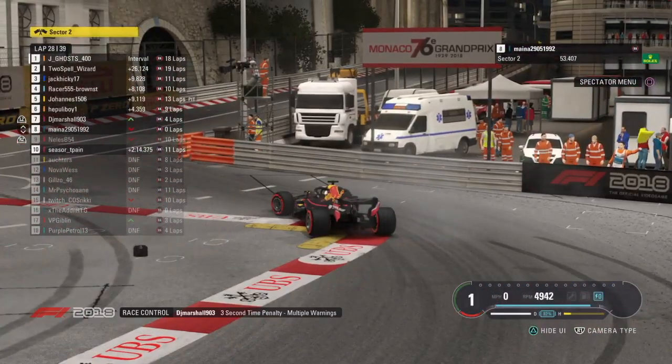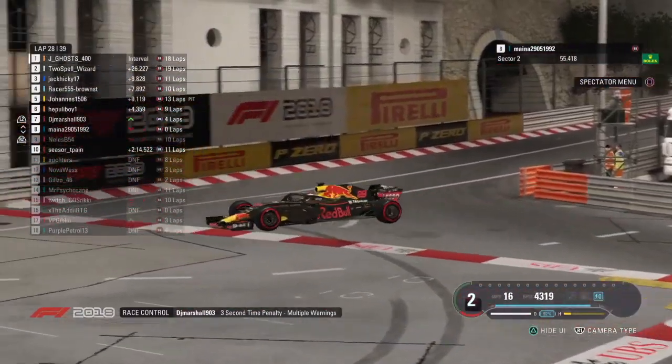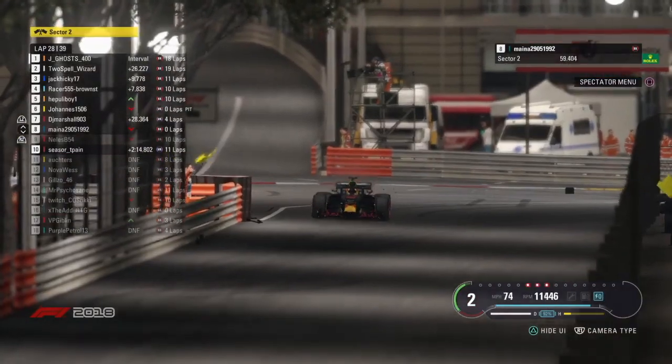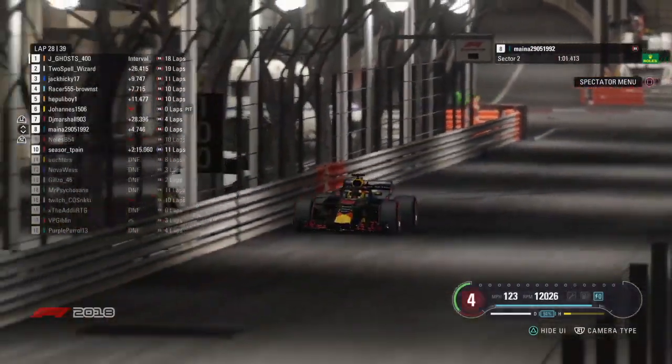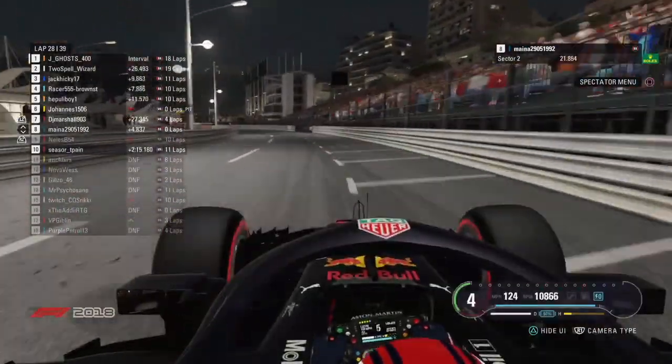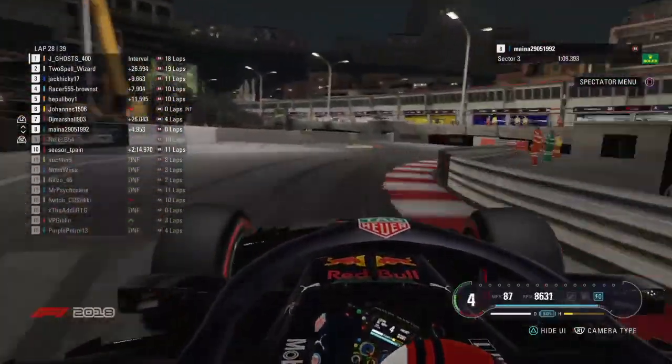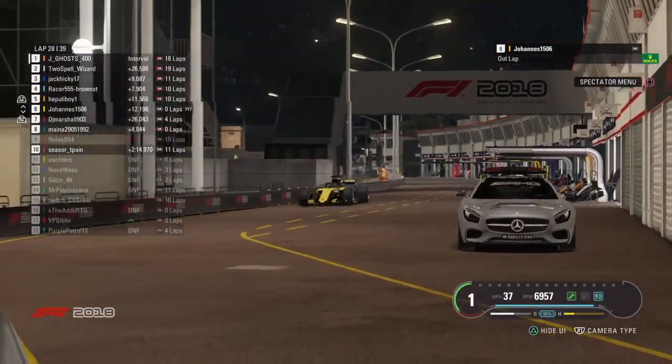Sector two, there's a yellow — it's Maynard! Oh, it's Maynard! I can't believe I said it — commentator's curse has happened once again, and DJ Marshall moves into seventh place. He avoided Maynard but got another penalty in the process. He's only got about six seconds of actual penalties for which he has served. And Johannes is into the pits! This guy — who's going to come out on top? Johannes looks like he's going to come out actually quite comfortably ahead of DJ Marshall.